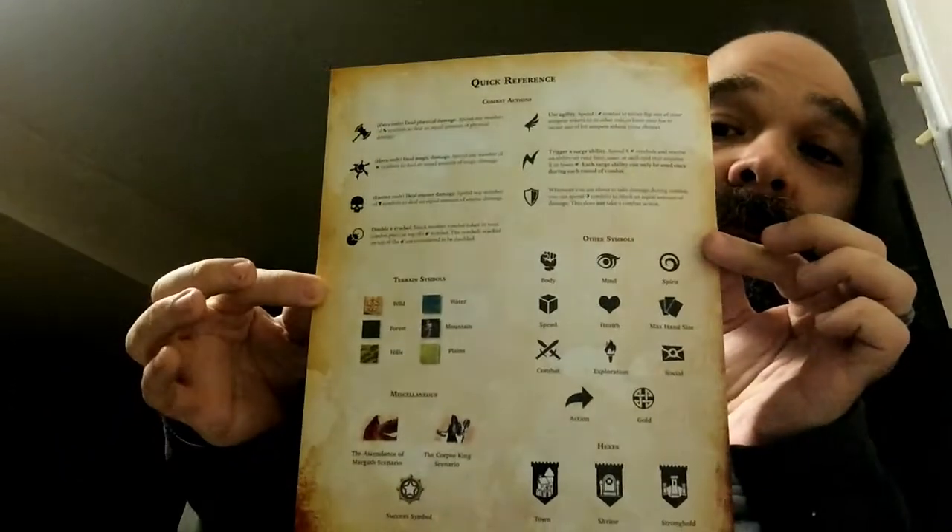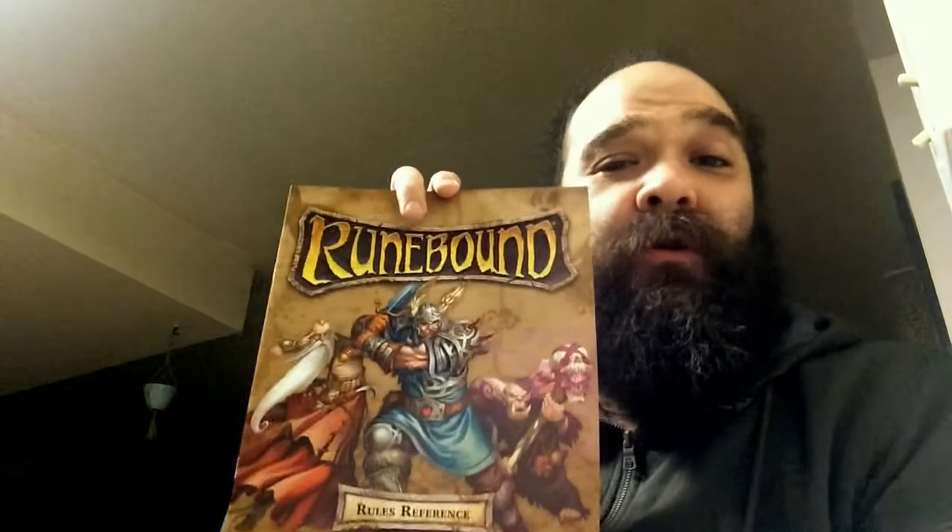We got some symbols, some symbology - iconography. Physical damage, magic damage, enemy damage double. Town, shrine, stronghold. Yeah, this is just like the one for Warhammer Quest - it's got an index in the back. I liked that a lot. If you have just a quick reference - hence 'Rules Reference' - it's just nice to have that.